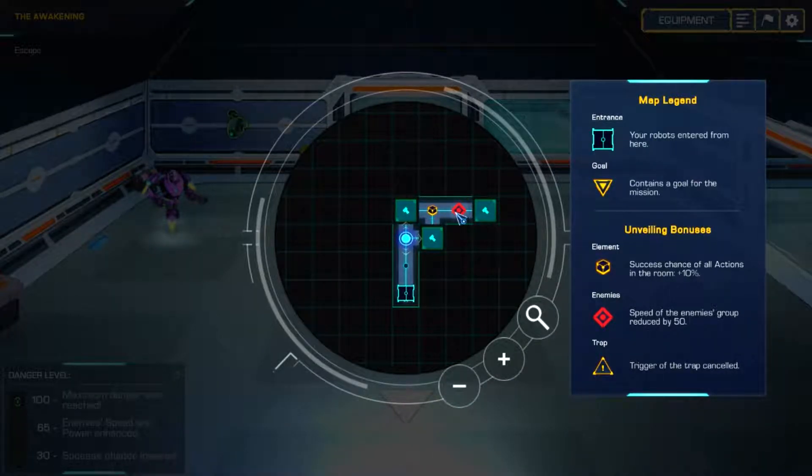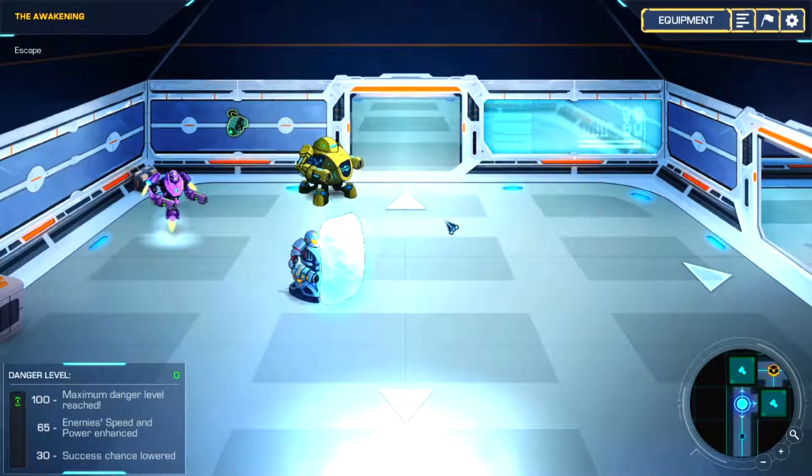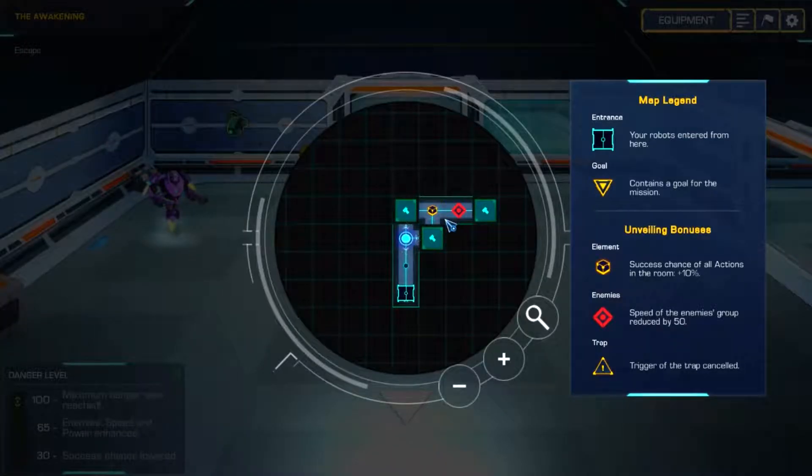These enemies here — since I know about them ahead of time — their initiative has been reduced by 50, so I'll have a more likely chance that my guys will get off the first shots. Each round, knowing ahead of time gives you these advantages. I think let's go to the right first.